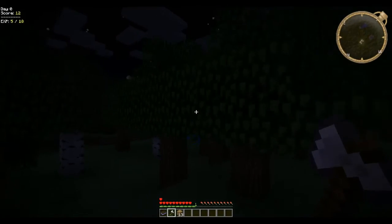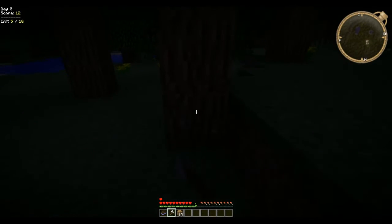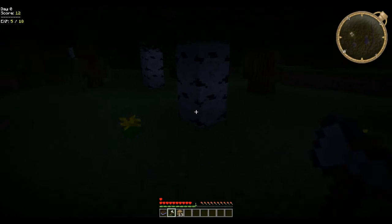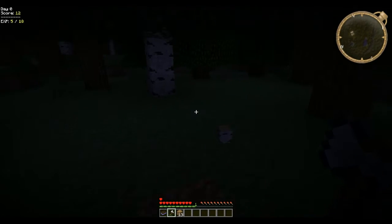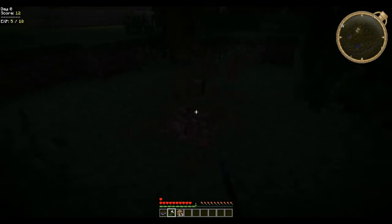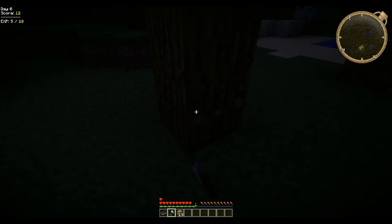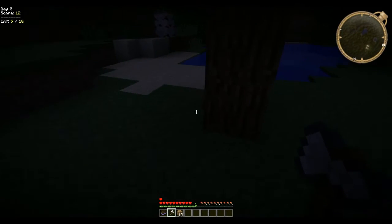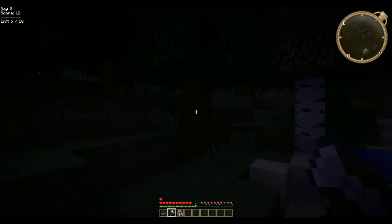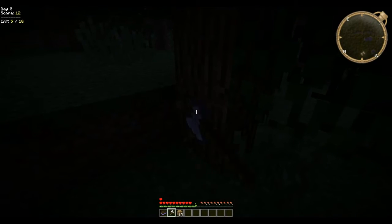I'm going to try and make my way back to the castle — I think that's the way to the castle. I might gather a bit of extra wood just in case. There we go, a bit more. Carve the way home, cut all the trees. As you can see, like a massive gap. It's getting very dark.